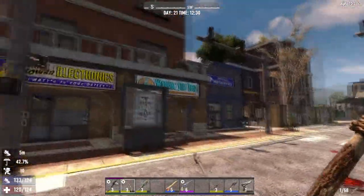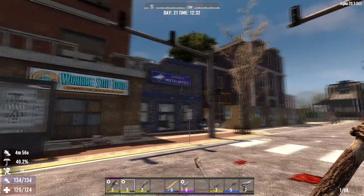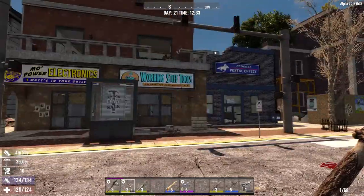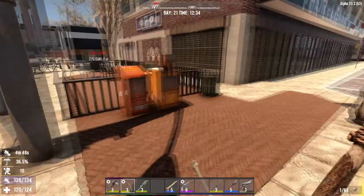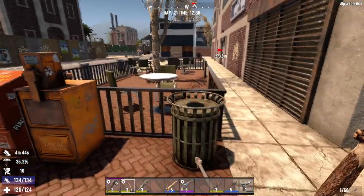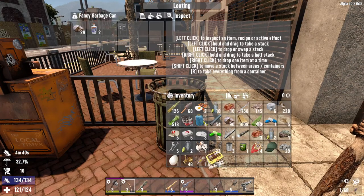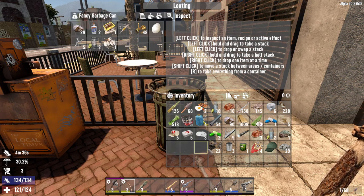Let's go drop stuff because I did find a Working Stiff Tools right there! I don't know how we're gonna get to it — we may have to travel through this whole building just to get to it, but we'll see. Looks like there's some stuff over here. I'm just gonna go ahead and start dropping a few things we don't need to be carrying.